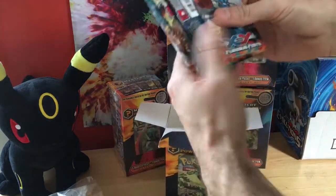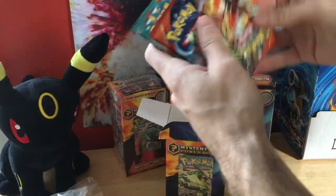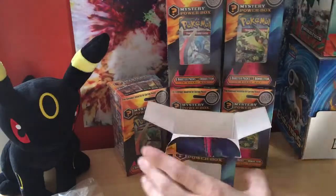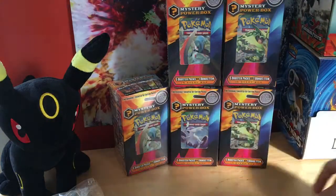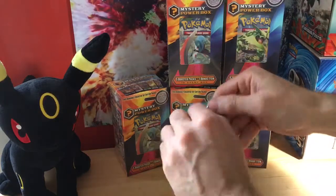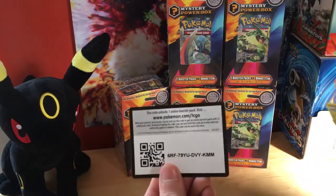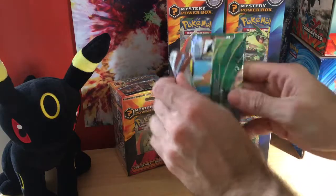Alright, of course we get the two Furious Fists and the two Primal packs, a Roaring Skies, and a gold Deoxys coin. Let's do this — go right for these. Nothing. Code for you guys. Let's do the Roaring, let's just start with that Roaring.